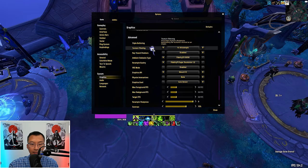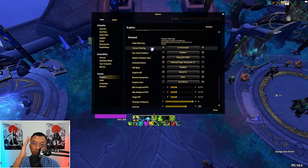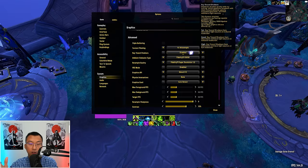Texture Filtering affects how sharp and detailed textures appear especially when viewed from an angle — at maximum, textures retain sharpness and clarity even when looking at them from the side or distance. My take: you can comfortably use 4x, which saves you frames and still looks pretty good. You don't have to go all the way up to 16x — 4x is great.